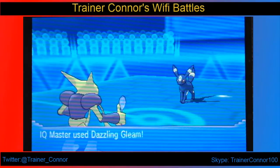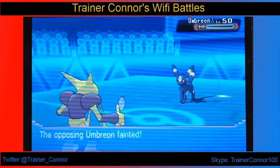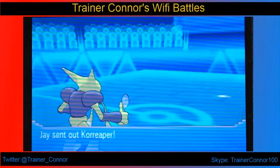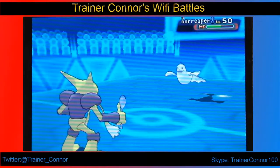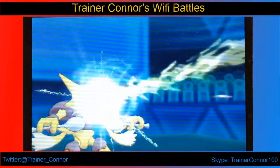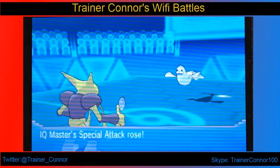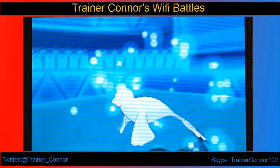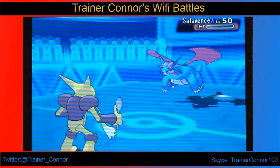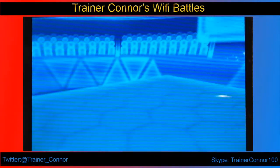I go back into Alakazam. I'm faster, I have Dazzling Gleam, and we can hopefully take out Umbreon — and we do. I guess I could have done this earlier in the match, but it's neither here nor there. We still have Dewgong. I have Charge Beam, we're going to finally use it here. We get that special attack boost — which has a really good chance but I don't get it very often — and we take out the Dewgong with Stealth Rocks up as well.